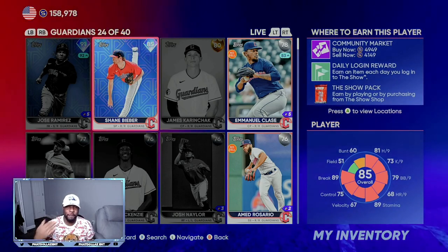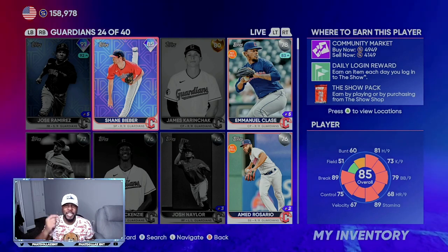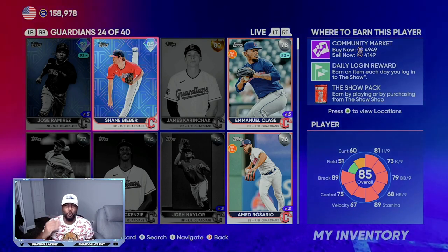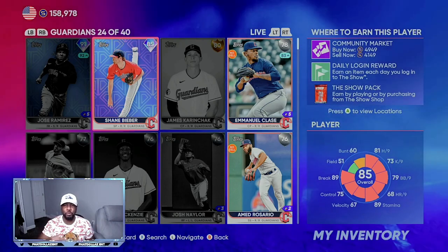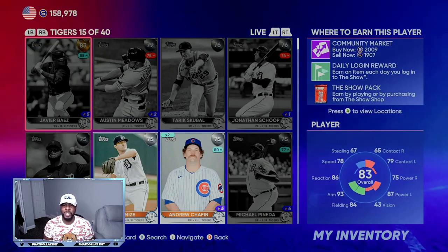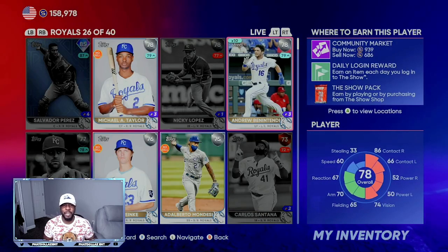Finding real-life performers gives you a chance to invest very cheap and then ride those cards up to the 83 to 84 overall range, and that's where the most stub profit is going to be. So look at Shane Bieber as an example of that strategy.